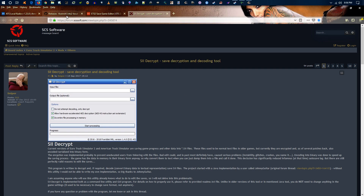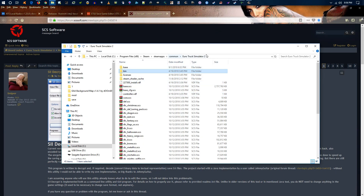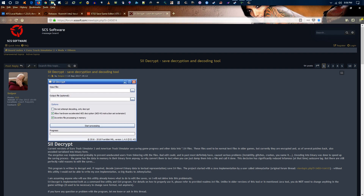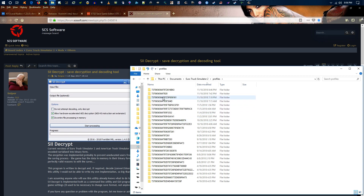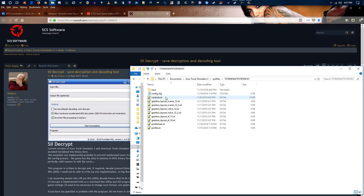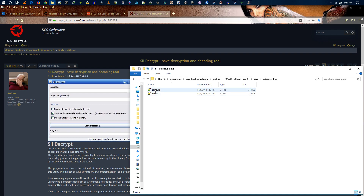Once you go into your Euro Truck folder, go to your profile. You'll see all your saves in your profile if it's the current one. Under your save, this is slot one and two — mine was two — and the auto-save right now is just 'auto save drive.' If I wanted to modify this file I would go in here and modify this one.